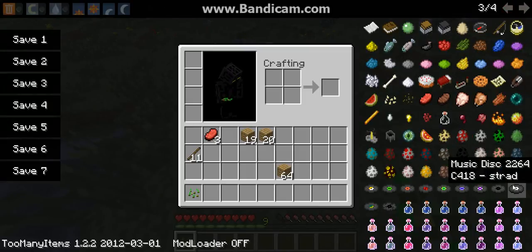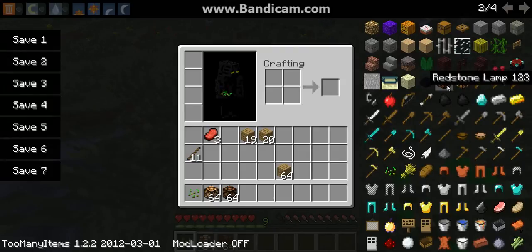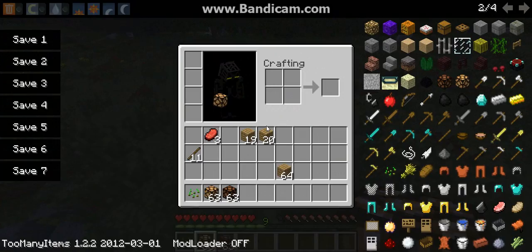And you can get all the discs, and pretty much, like I said, everything in Minecraft. As you can see, it has both the glowstone lamp on and the glowstone lamp off, even though they do nothing.